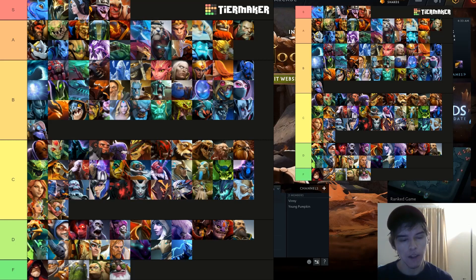Anti-Mage took some pretty hard nerfs — mana burn used to be four percent, now it's 3.4. His win rate is really low at high tier. Medusa has an even worse win rate at high tier, but with a coordinated team I think she's very good. Clinkz still has a high win rate in low tier but is rarely seen — keeps taking nerfs and the synergy with Enchantress and Chen has been super nerfed.